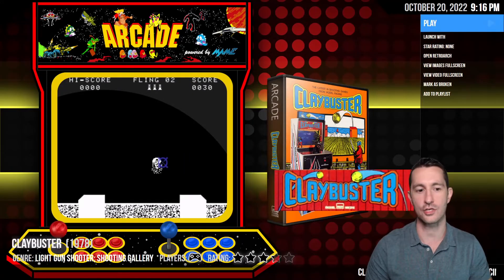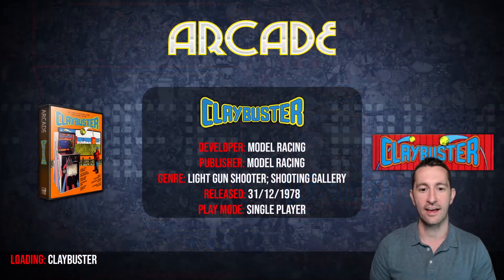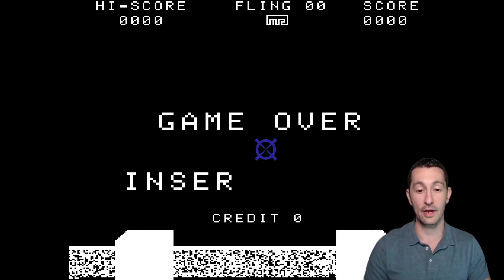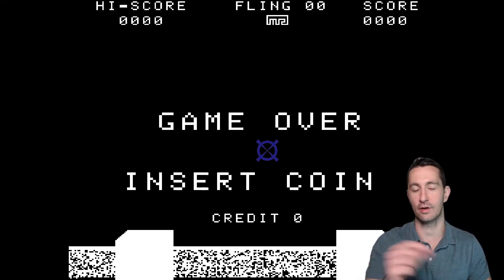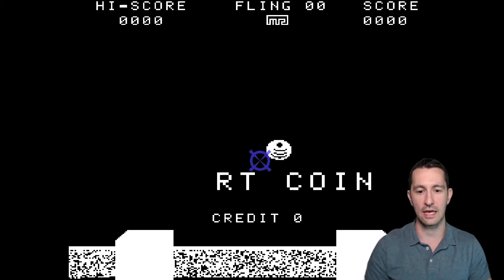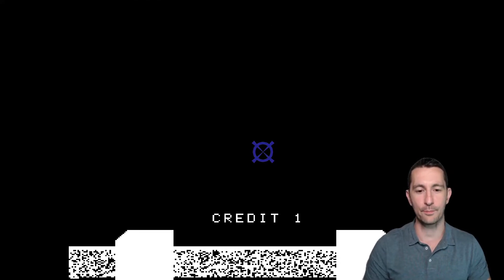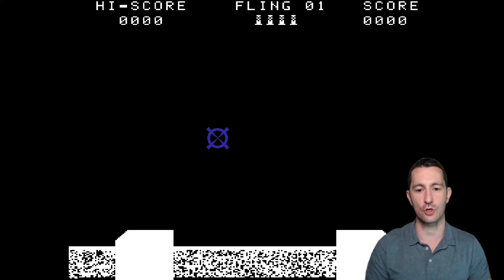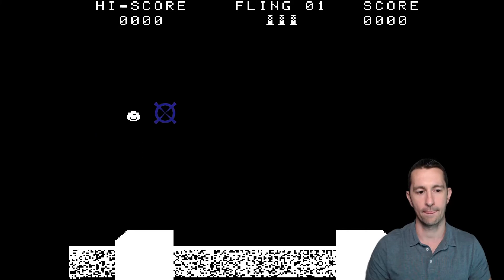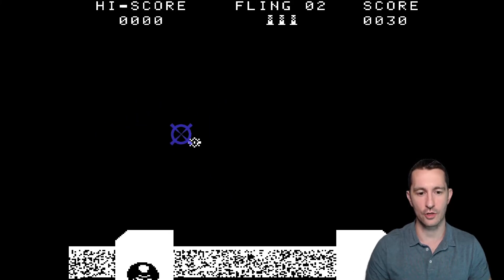We'll go ahead and give this one a shot. We're stepping up to the arcades playing Clay Buster in the arcade in 1978. All we have is the blue cursor — this is me aiming the gun for what I want to shoot. It says to insert a coin, so let's put a coin in. It looks like it's going to shoot some things up in the air and then we just fire at them and blow them up. It didn't let me fire at first, but there we go.